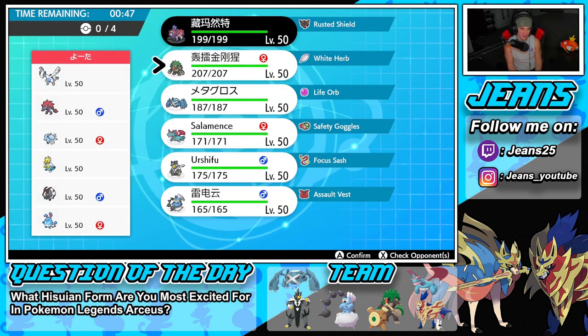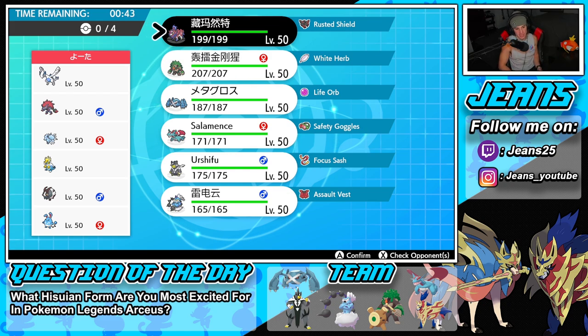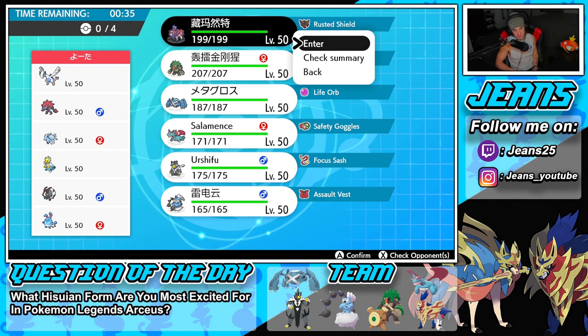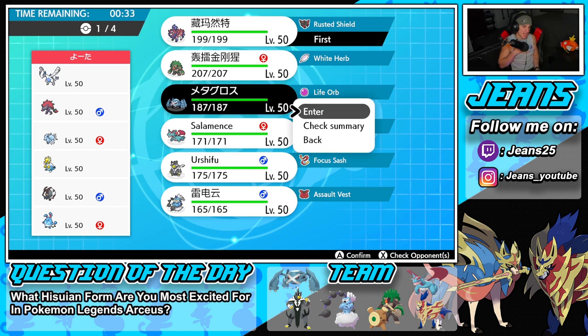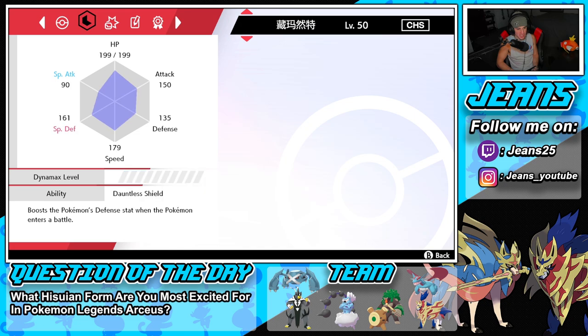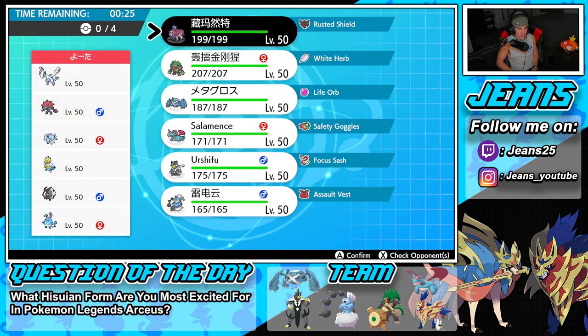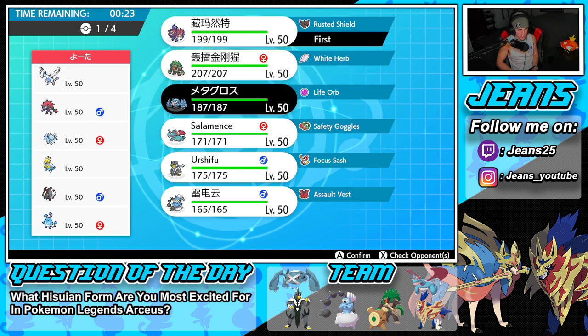I feel like Rillaboom could be really good to lead for Fake Out, or we could go straight into Zamazenta and Metagross. I'm kind of digging Zamazenta and Metagross together. Maybe Dynamax and get a Howl off — Zamazenta's speed is 90 and Metagross is 179, so Metagross is way quicker. We can easily get off a Howl and rock out from there.